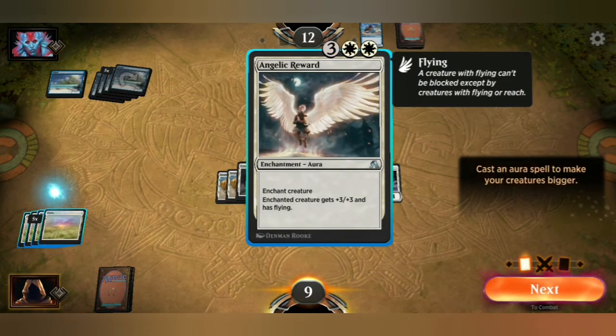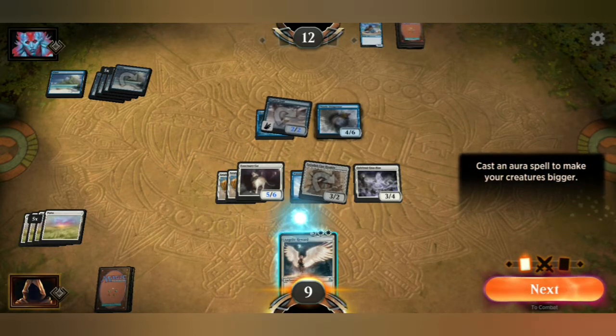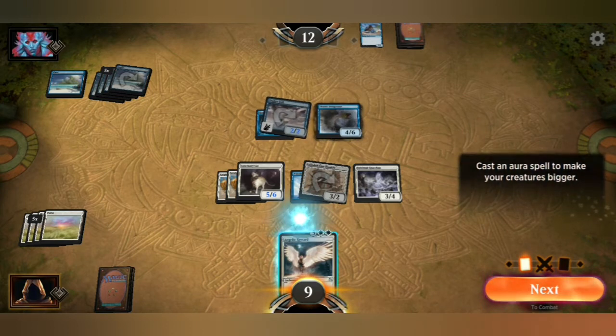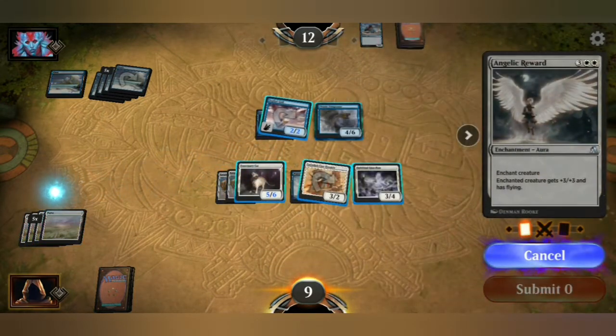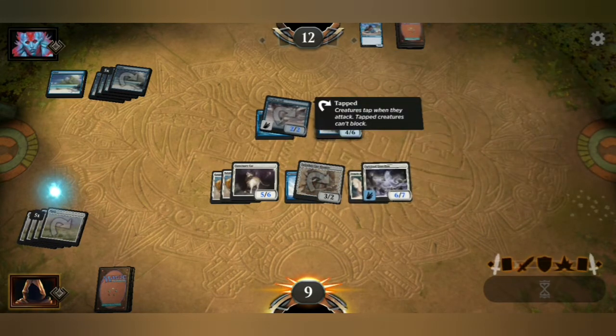Enchant creature gets plus three, plus flea — and has flying. So that's cool. Finally I have a flying creature. Question is which one? My five, six? I think I might put it on my other 3-4 — it should make it six, seven. And flying. So that works — I'm good with that. Let's go ahead and apply that, put it on my other 3-4 creature. Six, seven with flying.